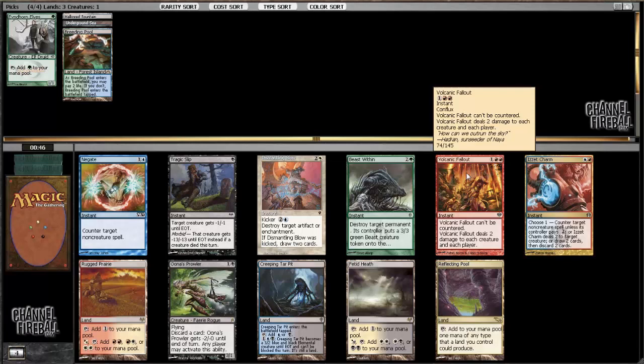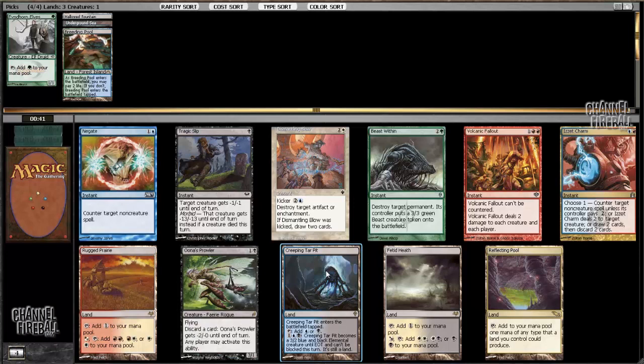I'm just going to take Hallowed Fountain here. This draft is going pretty well — it may not look like my deck is very good, but I like it. Here I'm going to take Creeping Tarpit. I'm very glad to take all the man-lands highly. Tarpit, Colonnade, Ravine — they're all great.